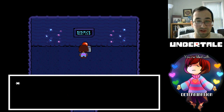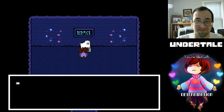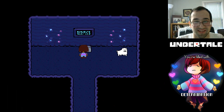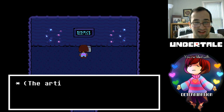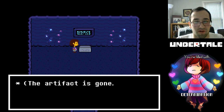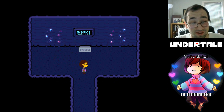You have the annoying dog, and you use the dog — you deploy the dog. The dog absorbs the artifact. Artifact is gone. At this point you're probably asking yourself... why? Why does this happen? And the answer, everybody, is because that's how Undertale works.